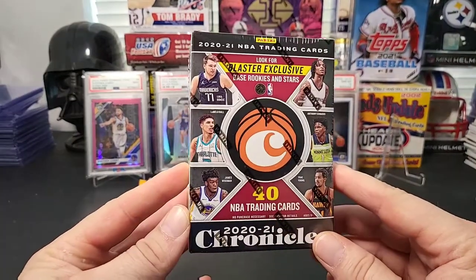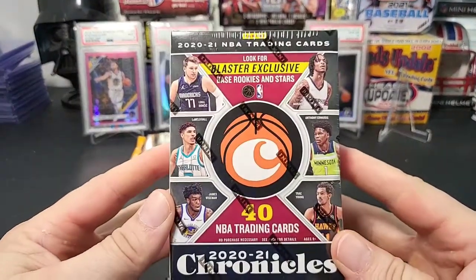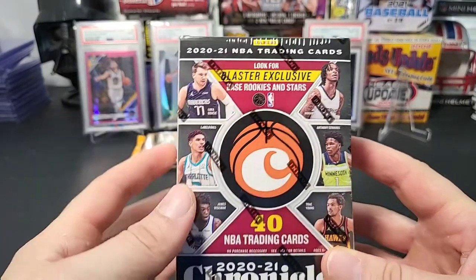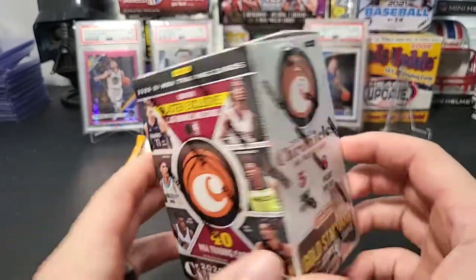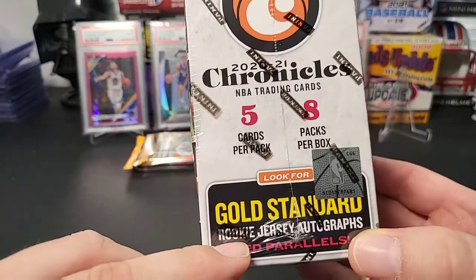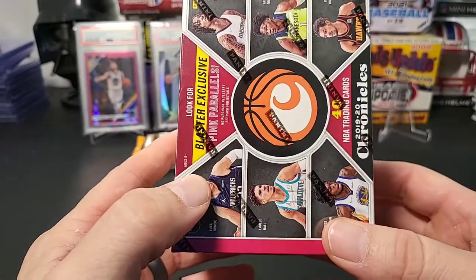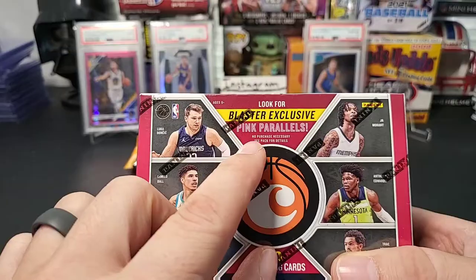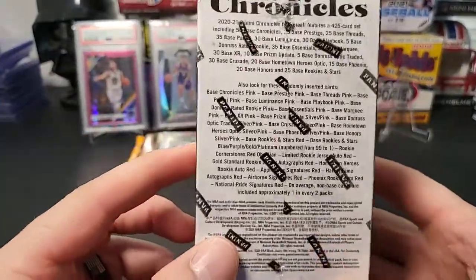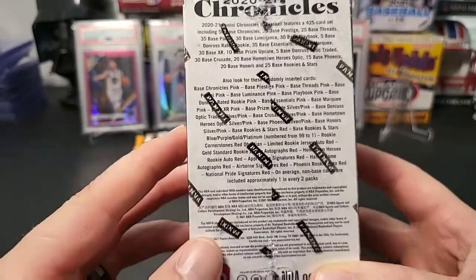Alright, here we go. Starting off with Chronicles — tilt this down just a tad for you guys. As you can see, it says blaster exclusive base rookies and stars cards. There are 40 cards in here, eight packs per box, five cards per pack. Look for gold standard rookie jersey autograph red parallels — that would be kind of cool to find an autograph. It also says blaster exclusive pink parallels — you can only find the pinks in blasters.